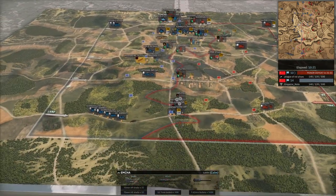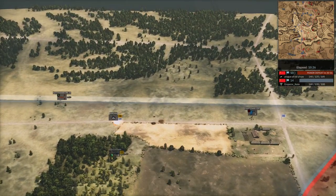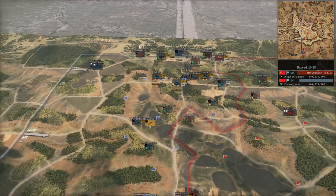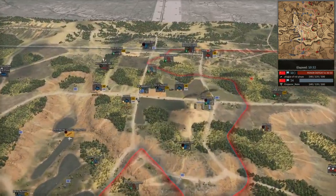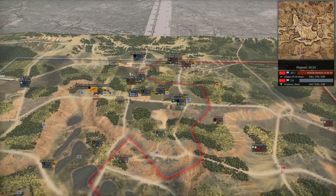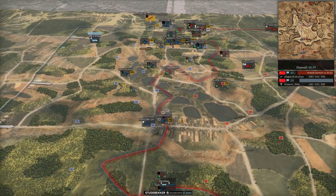The ZIS guns are kind of the only thing that can really take out his Shermans. He's got the 6 pounders too. He does kill me though — I take it back, Kittyhawks: when there are two of them, two bombs will kill a Sherman. That's unfortunate. Bringing up more ZIS guns, bringing up some more infantry.